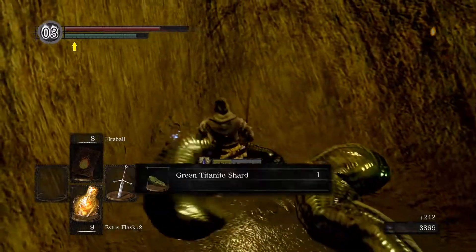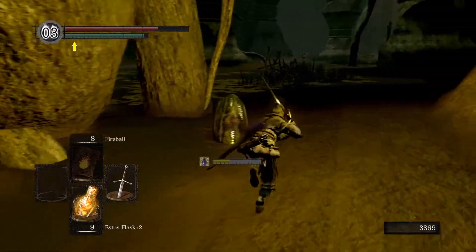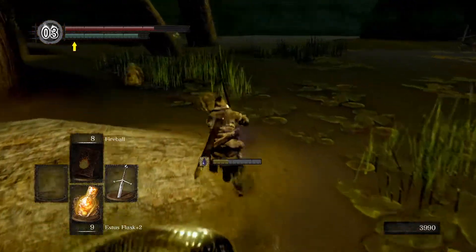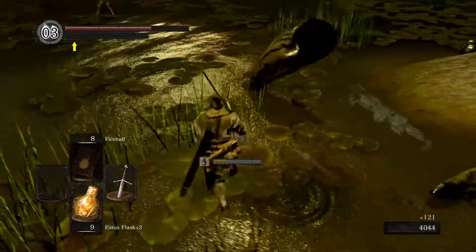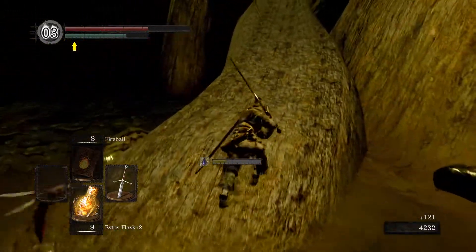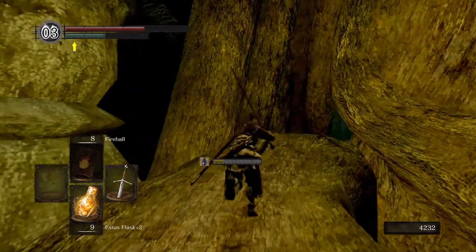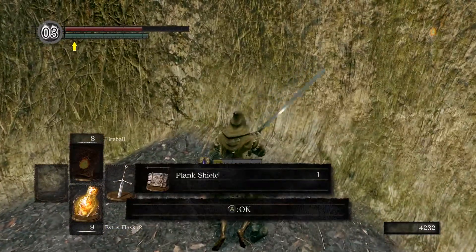These leeches can drop upgrade materials — we got one green titanite shard from the ground, but these guys can drop them five at a time if you're lucky. They're useful for upgrading certain weapon types, like upgrading to fire. If you infuse the weapon with fire elemental damage, you're going to need green titanite shards. You'll see these mosquitoes are following us everywhere, because they're dicks. But if you come up this giant tree root, it's going to lead you to a little room inside of this tree trunk. There's an item — it's a Plank Shield.